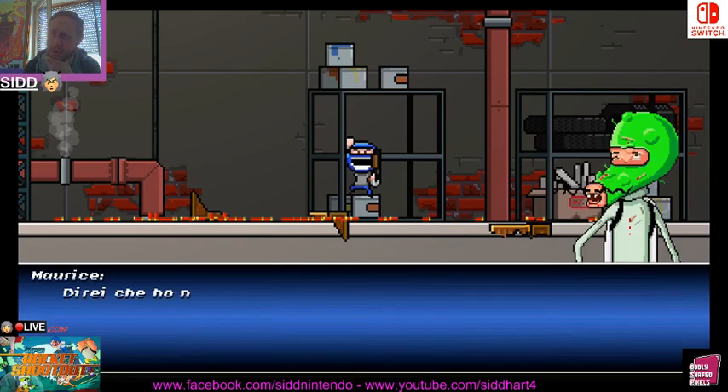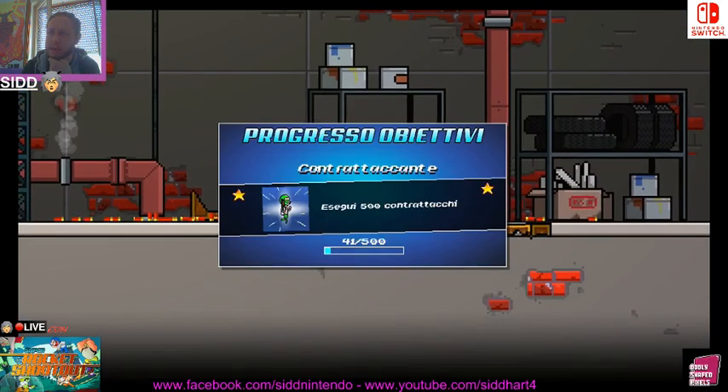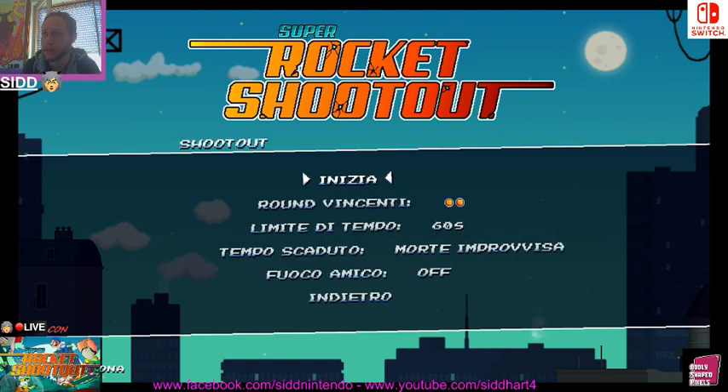There are a few modes in this game. The first one is the story mode, which will ask you to complete seven levels. There's also an arcade mode and a Shootout. The Shootout is basically a custom match where you decide against who you want to play. Let's go for a quick shootout.